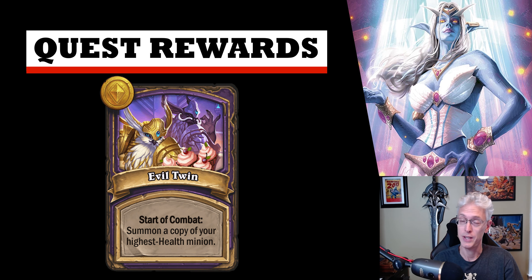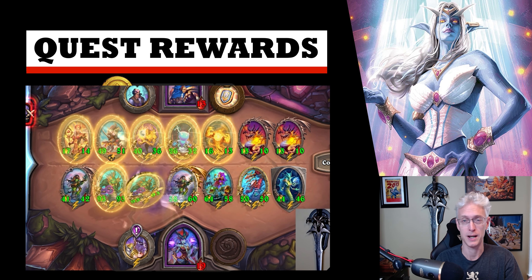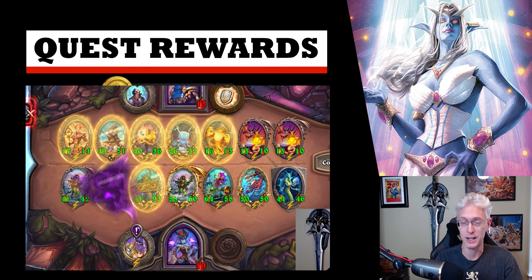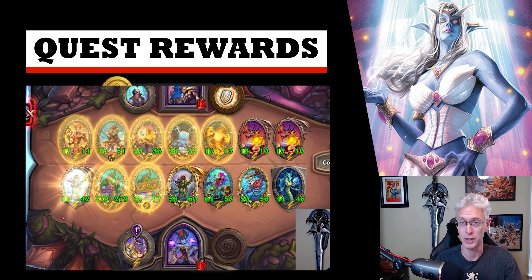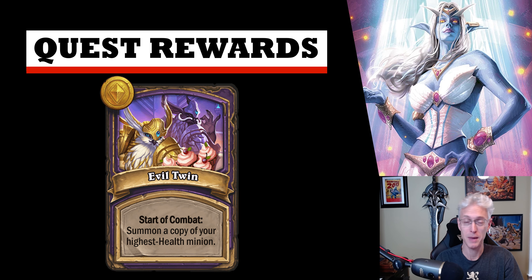Evil Twin takes one of your minions on the board — the one with the highest health — and gives you an exact copy of it. When you have a hero power giving you Nagas with a ton of spellcraft, which are targeted utility buffs, you can build a monster. You can give it wind fury, divine shield, a billion stats. It's a really, really effective quest reward because Naga are so good at targeted buffing.